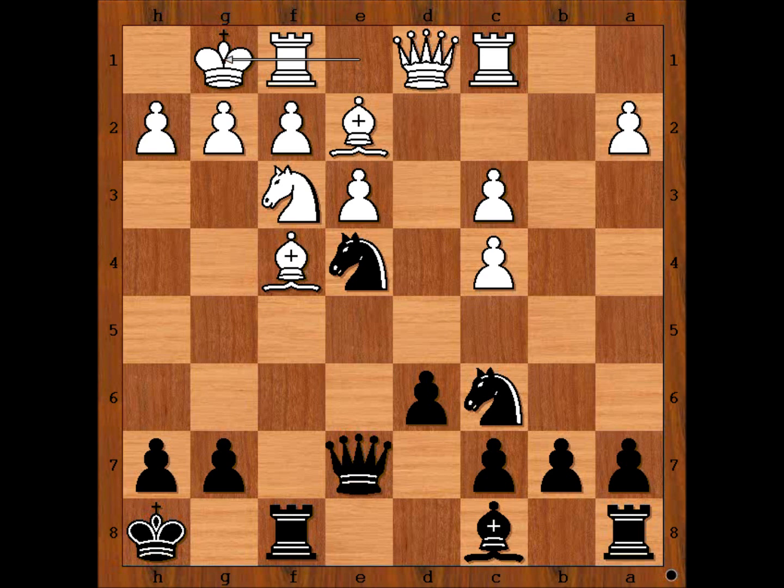Black to move. How would you continue this position if you had the black pieces? Perhaps developing the light-square bishop comes to mind - maybe bishop to d7, or maybe bishop to g4 looks like a sensible move, doesn't it? But this is not what Ian played.